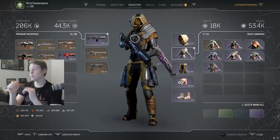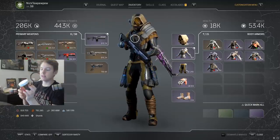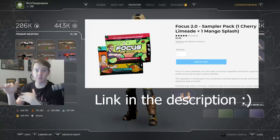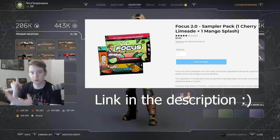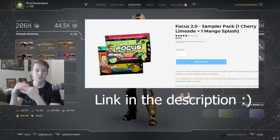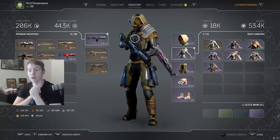Before I get into it, for a limited time if you guys are interested in trying out some Advanced GG — which is an amazing gaming supplement to help you stay energized and focused — you can use code NIC2FREESAMPLES for a sample pack on their website and it'll give you free shipping. If you enjoy it, use code NIC2 for 10% off. There are only 50 codes so I would recommend trying that out as soon as possible.